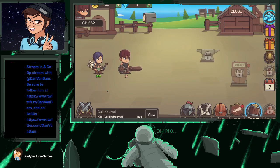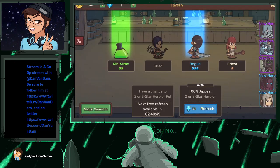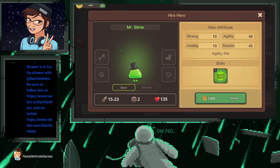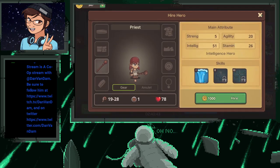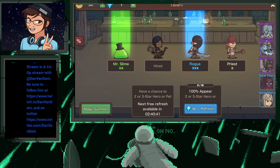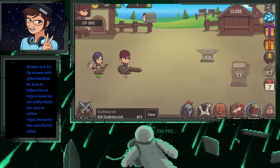We're gonna exit out. Is there anybody else we can hire? We don't have the money for that. What about the priest? Don't have the money for that either. So we're gonna go back out and fight some more — that would be the best option.